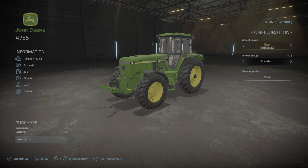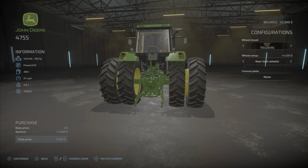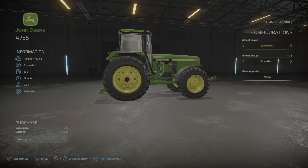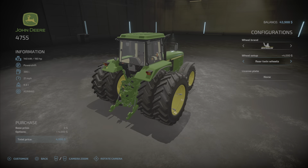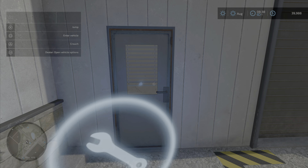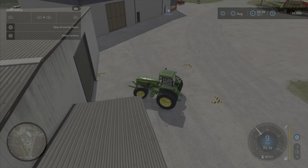What we're doing here is setting up the bigger wheels, because this is gonna be the tractor that does our plowing and cultivating for the time being. There are different tires here — let's see if they cost any different. We'll go with Michelin and the dual setup on the back for some extra traction. Sorry guys, I am also learning this at the same time as you — this game is brand new to me. Let's go ahead and take it out.